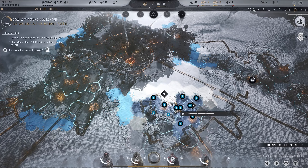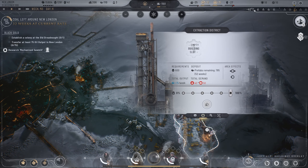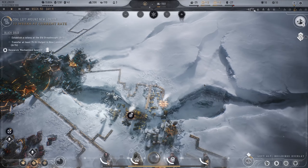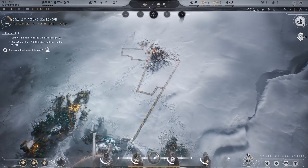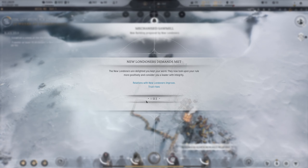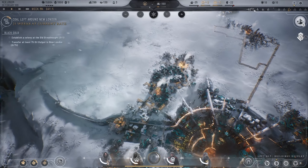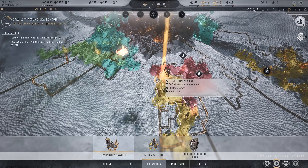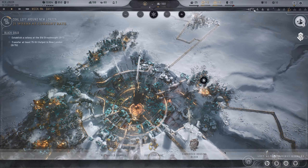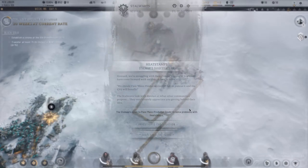We can expand here but we're not doing that because it could increase squalor — not worth the heat reduction. We're making 15 a week and could expand, which requires expanding the city a little. The demands were met and their trust has improved. We went ahead and got a half-step there — I'm a bit of a dingleberry not realizing that. 100 heat stamps and prefabs, we'll get there in just a second.